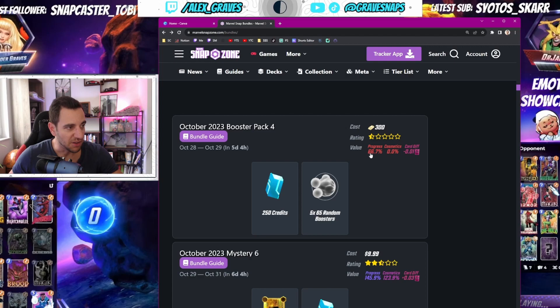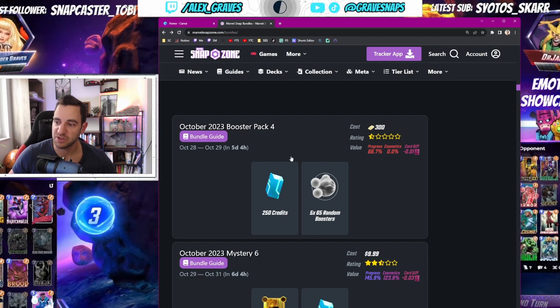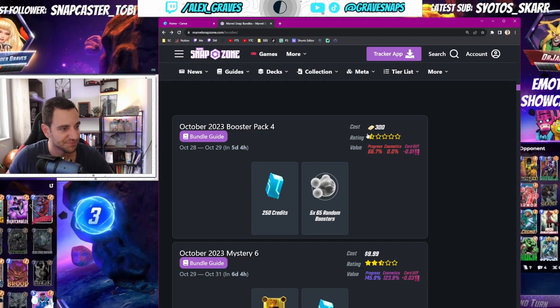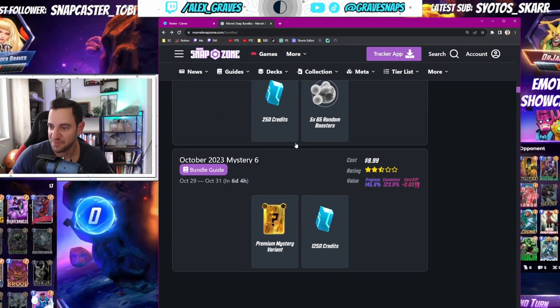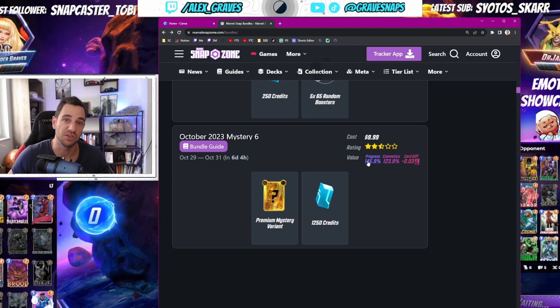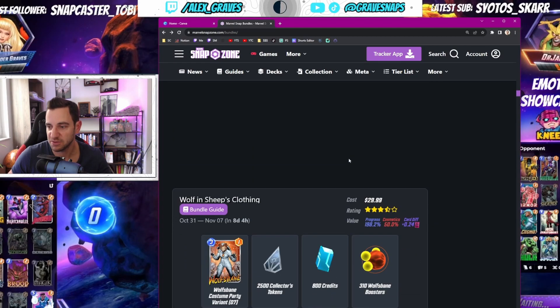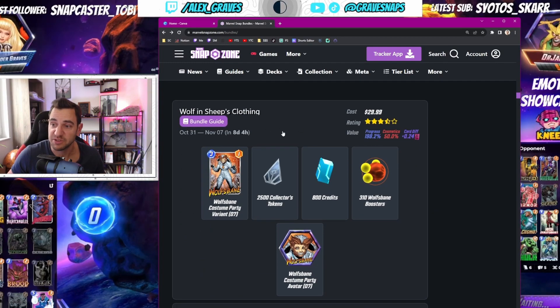This one is really bad — 66 percent. You're just better off spending gold on buying credits directly, so skip that. The Mystery Variants are generally good because you get 1250 credits for 10 bucks with no other fancy stuff, so it's a pure credit value play. You can get this — Wolf in Sheep's Clothing is another good one.